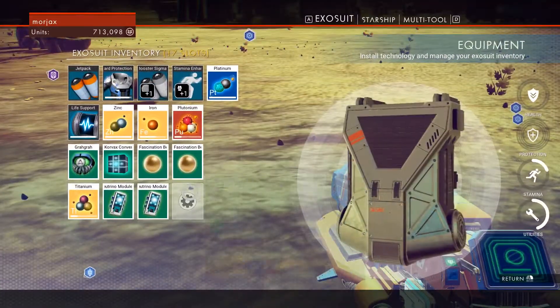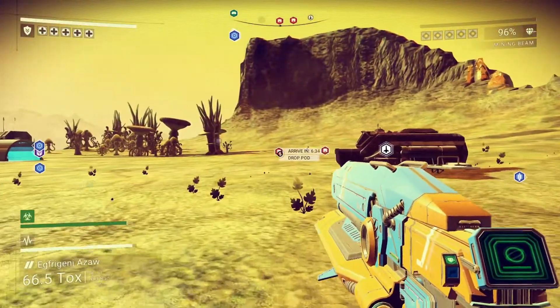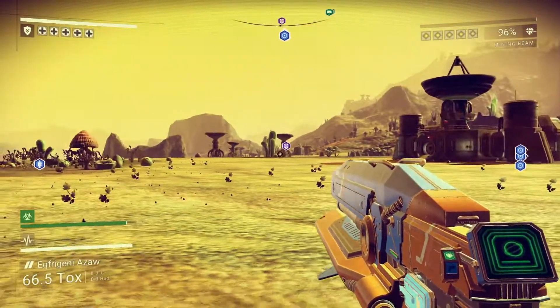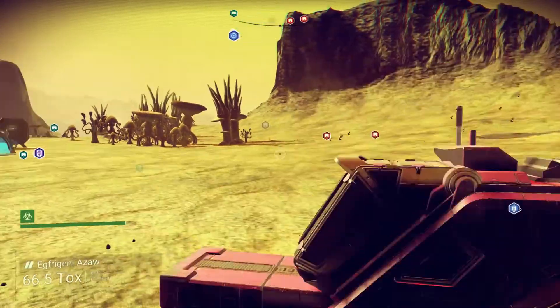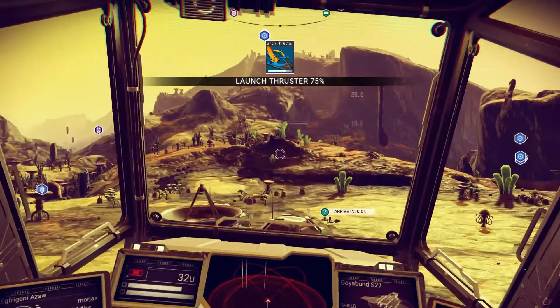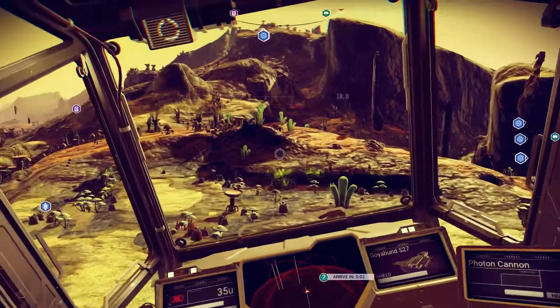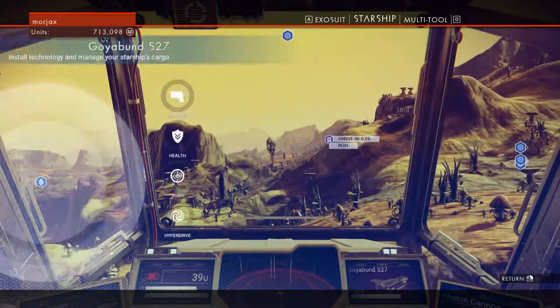Neutrino modules — I guess I'll hang on to one of them. Next we're going to the drop pod. The ruin's over there — maybe we do the ruin while we're nearby. Oh, I didn't save right there, but whatever — I don't want to spend the extra plutonium.